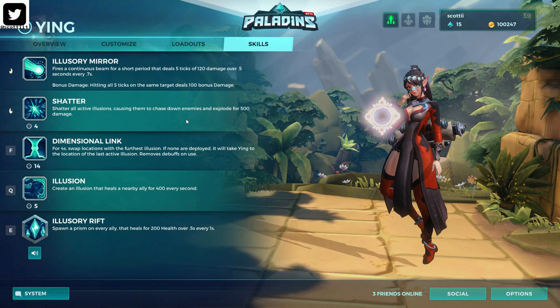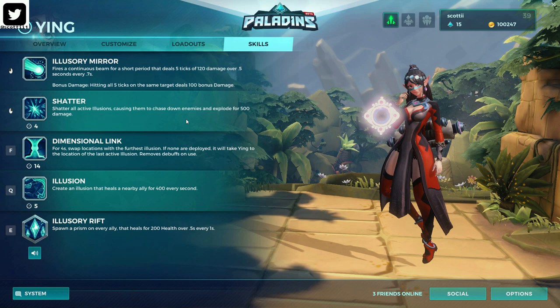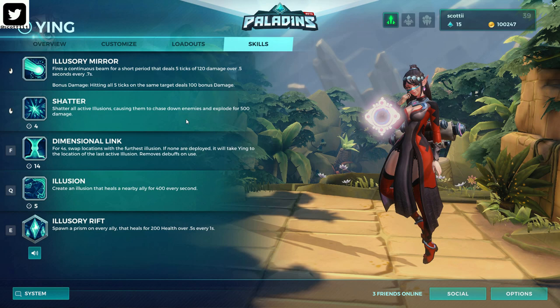Illusion is what keeps Ying and her fellow champions alive. Anything within the healing radius of an Illusion will be healed for 400 every second. You can have two Illusions out on the map at once, so that's 800 health every second. It heals anything in sight — as long as it's near the Illusion, it will be healed.